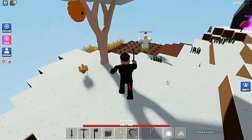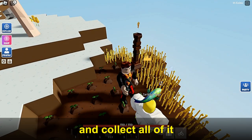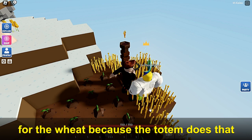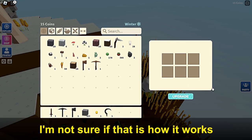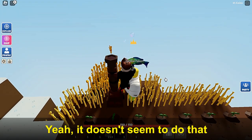So once all the crops are ready to harvest, you can click and use the sickle to harvest all of them. You need to go for the week because of the monthly cycle. Yeah, I think that's how it works — I'm not totally sure. You want a lemon? Yeah, it doesn't seem to do it.